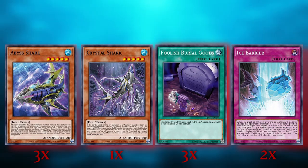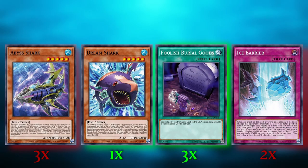If we replace Crystal Shark with Dream Shark, that reduces your potential bricks by half. You'll be able to use Foolish Goods to send Ice Barrier to the graveyard to add Dream Shark to your hand, so you'll be able to use it to get a water monster on the field and start your Abyss Shark combos.